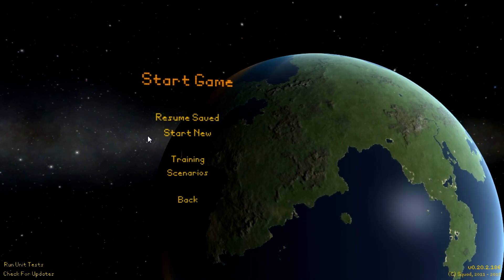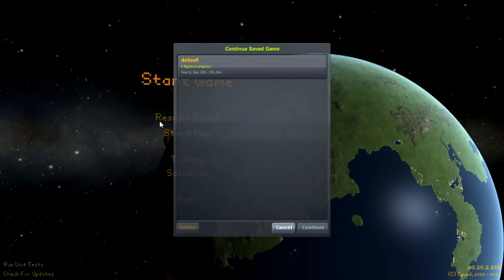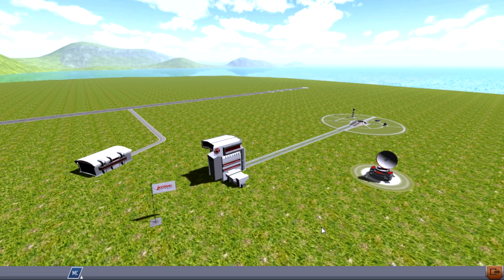Today, we're going to be stretching out a little bit further. We're getting into orbit around Kerbol itself. We don't literally have to get into a tight orbit around the sun, we just need to get into orbit around the sun. And the best way to do that is to reach Kerbin escape.